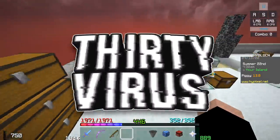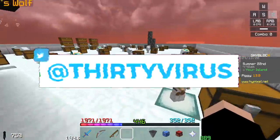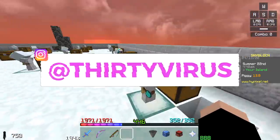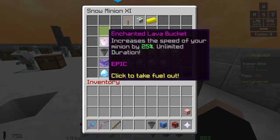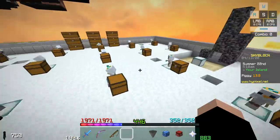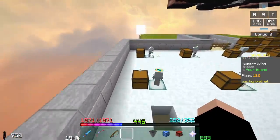Before the Bazaar update came out, the answer was pretty simple as to which one made the most money. At the time it was snow minions. Snow minions have the fastest action time of any minion in the game, with a speed of 6.5 seconds between actions — it says 5.2 here because of the enchanted lava bucket. The minion produces snow and diamonds. Clay minions were also considered one of the best money-making strategies, making a similar amount, a little less, but overall still very good.